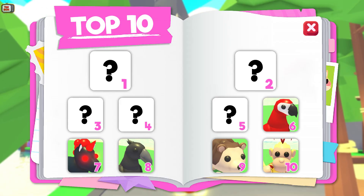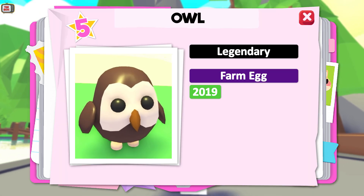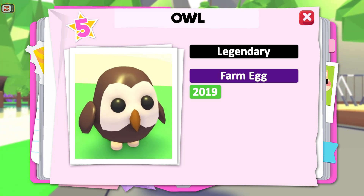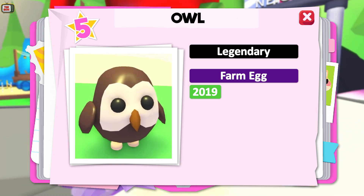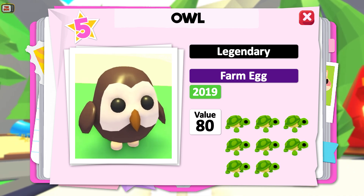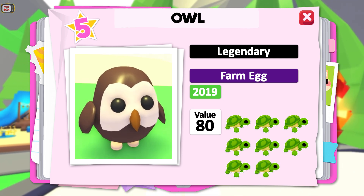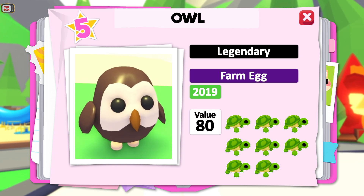We've made it to the top 5 most valuable pets in the game, and behind door number 5 is the Owl. This is the 2nd legendary pet from the Farm Egg to feature on our list, the Crow being the other one. Like the Crow, you had a 1.5% chance of getting this pet, but due to the sheer demand of the Owl, this pushed its trade value up to 80 — basically 2 neon turtles or a Crow plus a Monkey King. It ended up being more valuable than the Parrot, which is actually an older pet than the Owl.